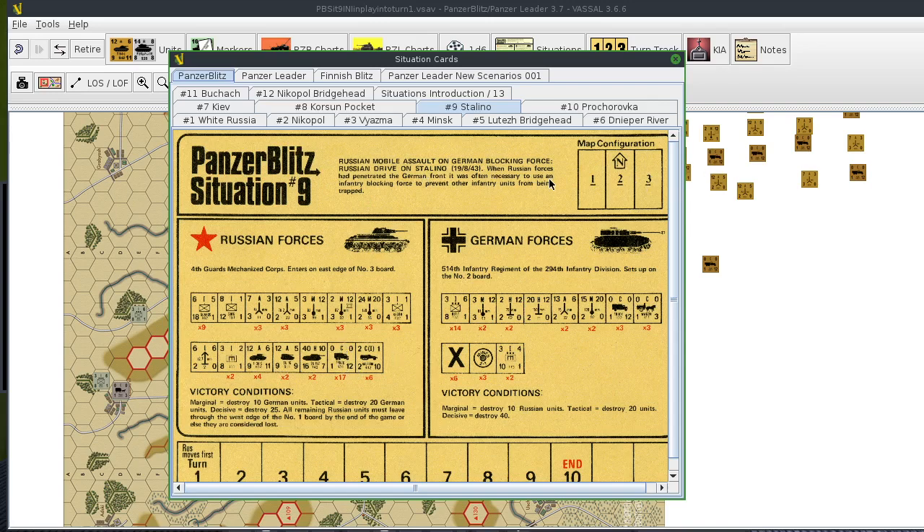So the Russians have to move across the board. The Germans, meanwhile, have to destroy Russian units — 10 Russian units for a marginal victory, 20 for a tactical, and 40 for a decisive victory. While the Russians are crossing the boards, they still have to destroy German units to win. 10 German units destroyed gives a marginal Russian victory, 20 gives tactical, and 25 units gives a decisive Russian victory.